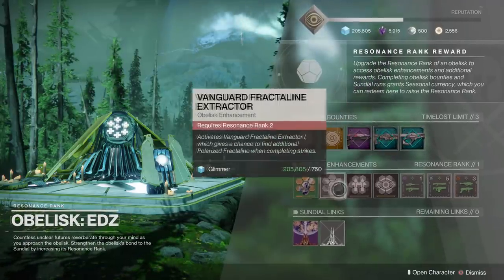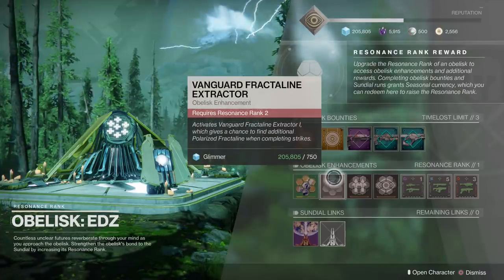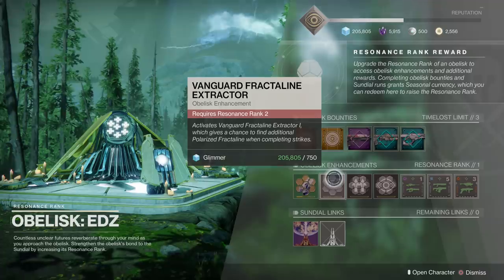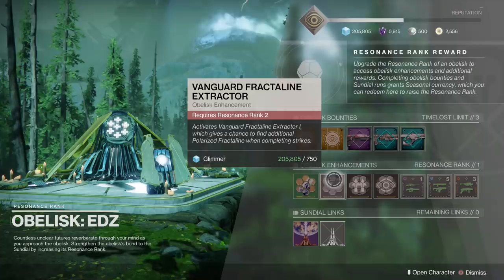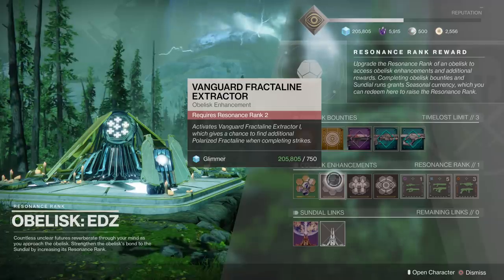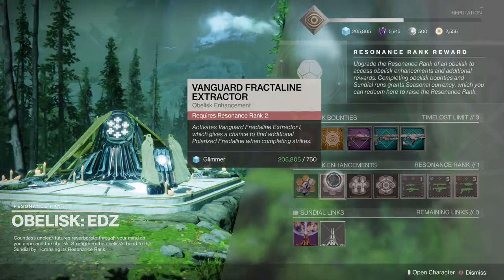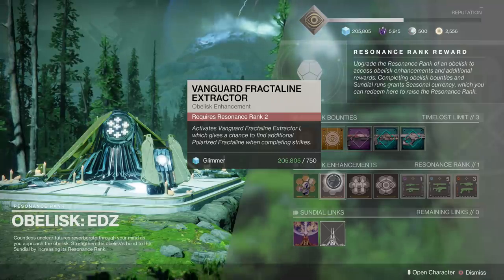As far as your enhancements go, I'd recommend getting the Vanguard Fractaline Extractor as fast as you can. You can get three tiers of this. As you rank it up, that's going to further improve your chances of getting Fractaline when you complete strikes. This might be the best one to get because it accounts for Vanguard strikes and Nightfall strikes too. Throughout this season you're going to be farming Nightfall strikes a lot for enhancement cores, enhancement prisms, exotics, etc. This will be very beneficial, especially once you get it up to rank three.